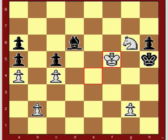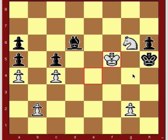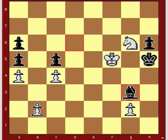So now black really only has one move, and that is bishop to g3 to stop the pawn from advancing. Because in this situation, if the pawn advances, that would be checkmate.